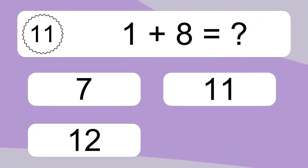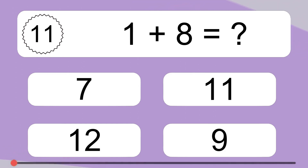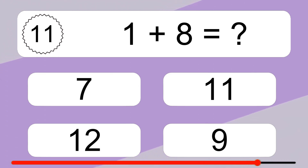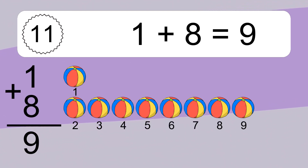1 plus 8 equals what? 1 plus 8 equals 9. Let's count it. 1, 2, 3, 4, 5, 6, 7, 8, 9.